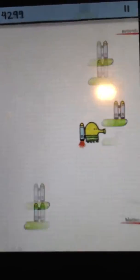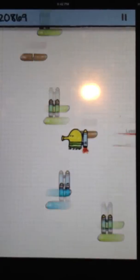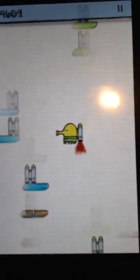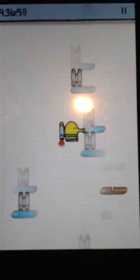You basically have rockets on every platform, and once you run out of a rocket, you'll pick up a new one on the way. It works for a while, but eventually you'll get to a spot where there's no rockets and you have to play to get to the next set of rockets.